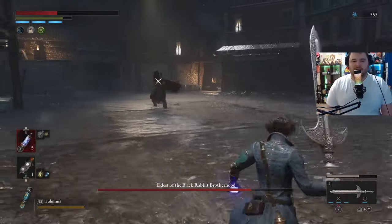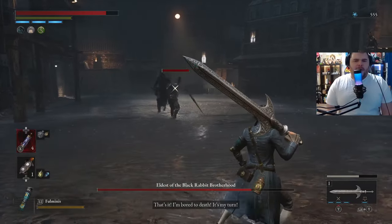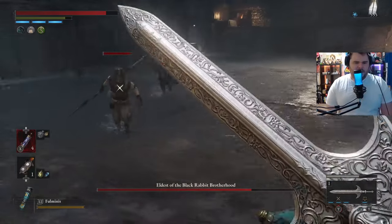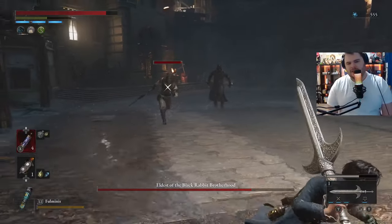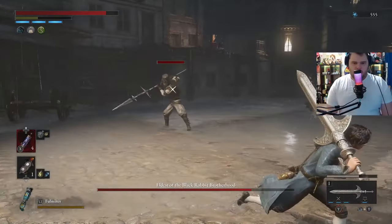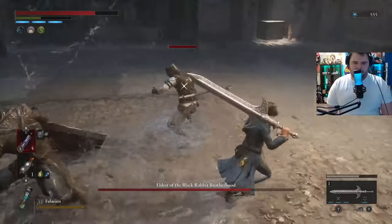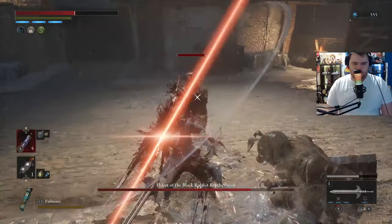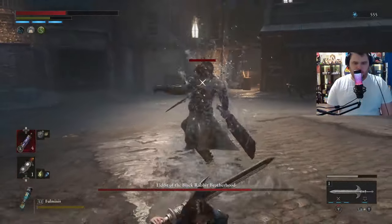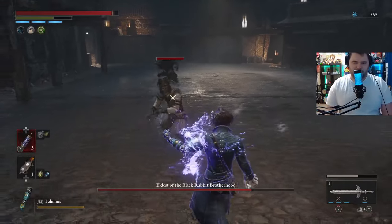I also don't know exactly when these guys come in — sometimes it seems health-based, other times it seems timing-based. The second guy is easy; he's just got a spear. We're going to try to bait out attacks and get some backstabs on him here. Make sure to stay locked on to the correct target.